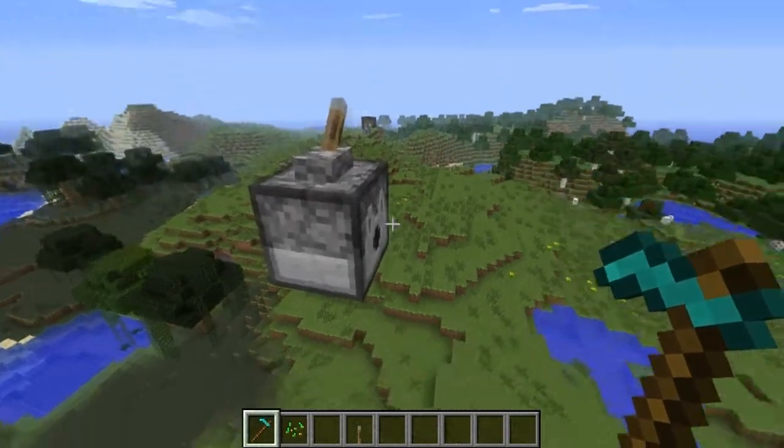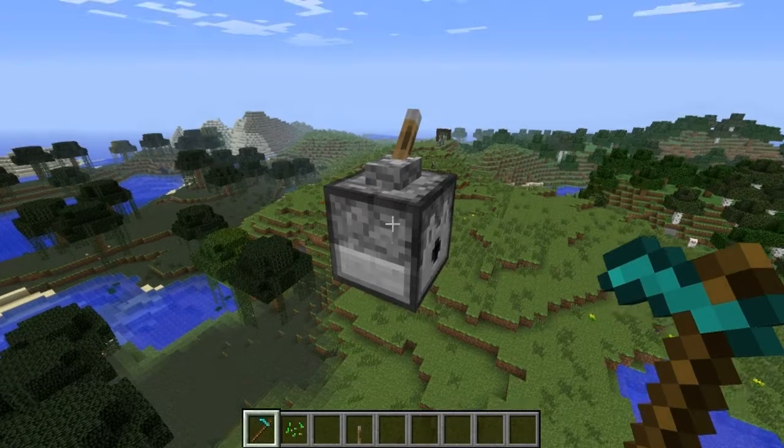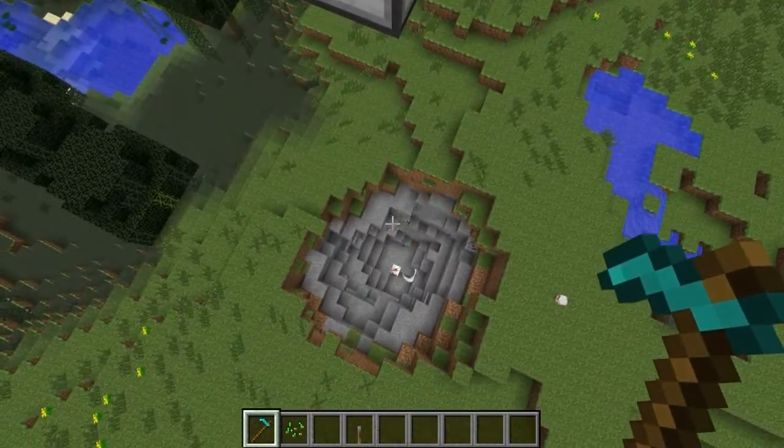Besides just up and down facing dispensers, they also have some new properties. If we place some TNT in the dispenser, dispensers now place primed TNT. This is a good option for auto mining — just hook a clock up to it.